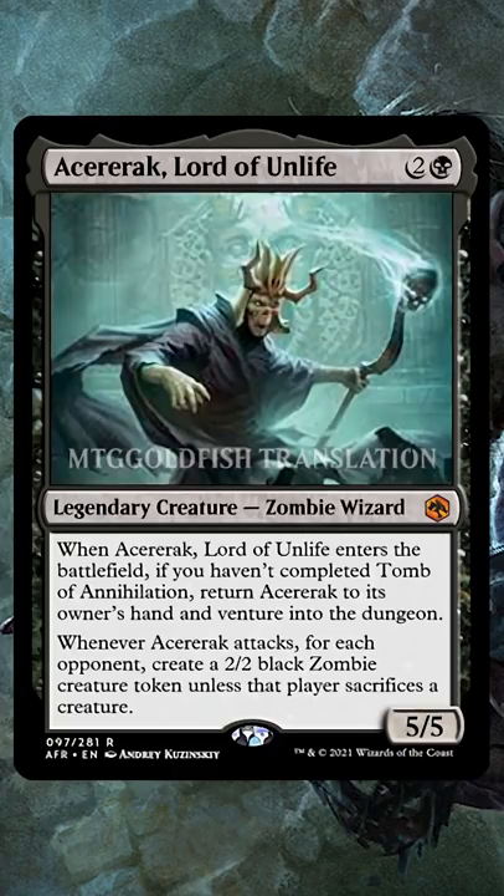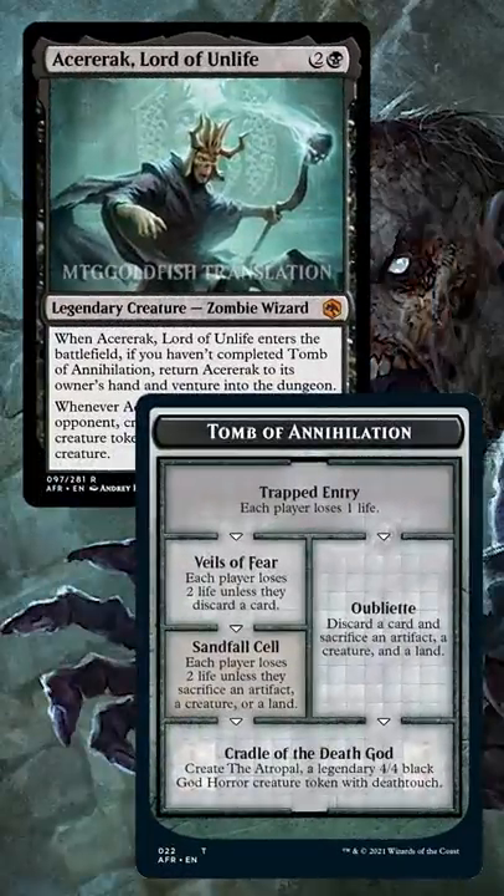Today we have a combo that'll let us complete dungeons an infinite number of times in basically any format except Standard. The new Forgotten Realms mythic, Sararac Lord of Unlife, has an Enter the Battlefield ability that lets us venture into a dungeon and bounce it back to our hand, as long as we haven't completed the Tomb of Annihilation dungeon.